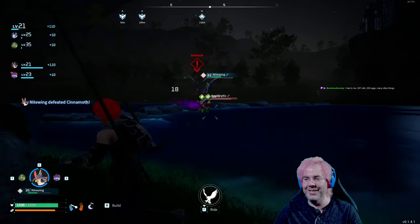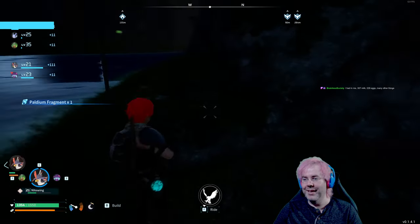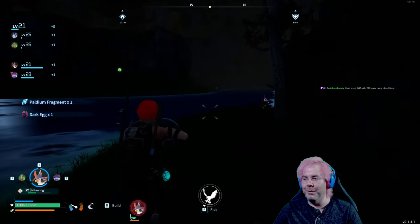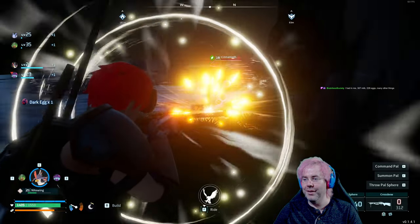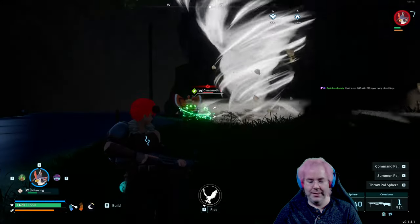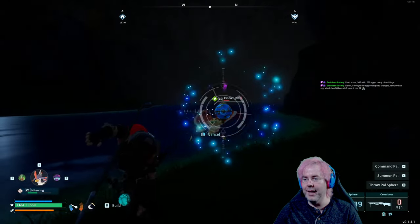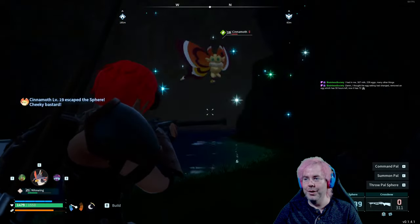Nightwing took it out. That's the problem — if I want to capture pals, I gotta pull the pal back. Here we go, here's the Cinemoth. So now Nightwing will attack, do a lot of damage, then I'll de-summon and attack again, then try to capture. I only have the base level pal sphere — really bad odds.